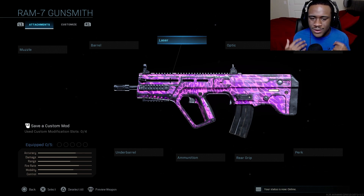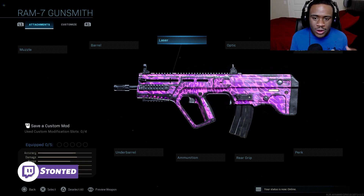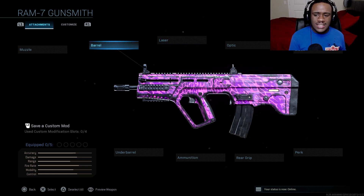Alright guys, we're about to build the best RAM-7 class in Modern Warfare. I managed to drop 192 kills using this exact RAM-7 class. Make sure you guys are using this class in Modern Warfare along with Warzone. All my class setup videos are dedicated towards Warzone and Modern Warfare. The M4 was my favorite but I really do like the RAM-7 - people are sleeping on it.